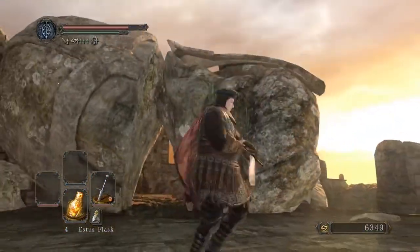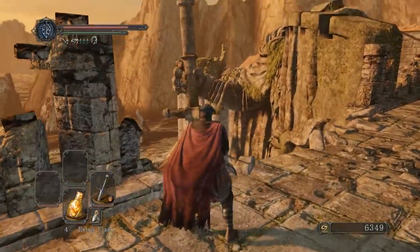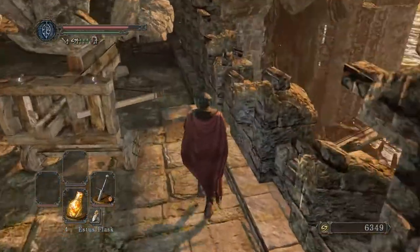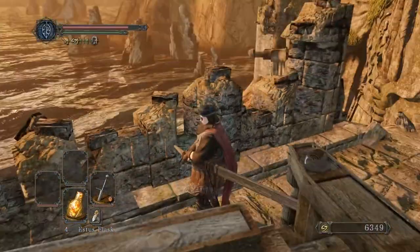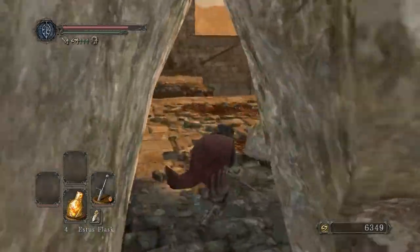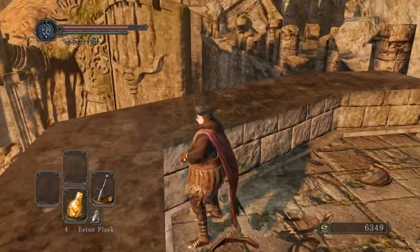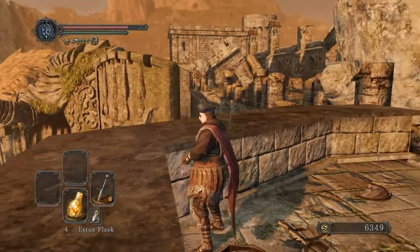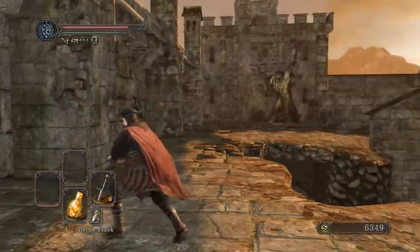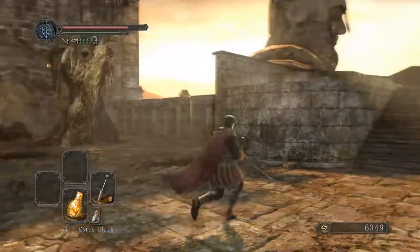So this is a statue, by the way — I'm not sure if you noticed that. It's a head statue and the body of the statue is over there. And this is a sword from the statue. It might be different statues, actually, because there's another statue here. That looks like the head from that statue, because that statue's missing a head. And this one over here isn't. The rest of this is blocked off.